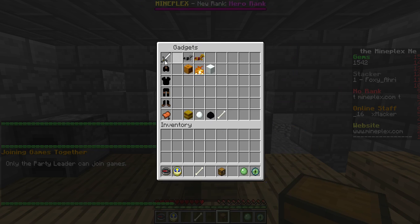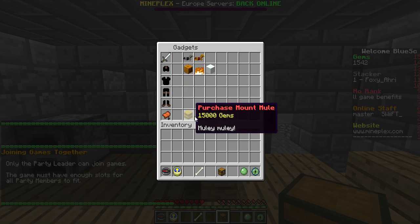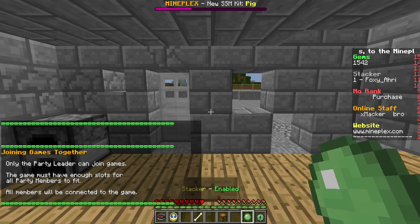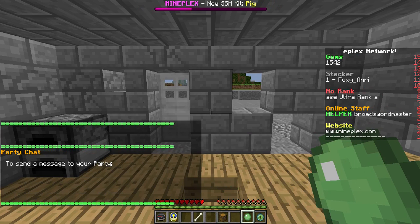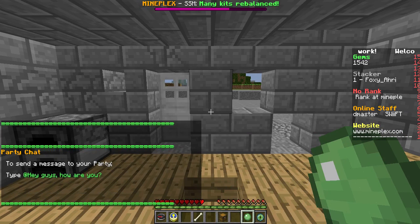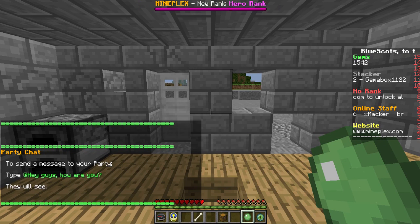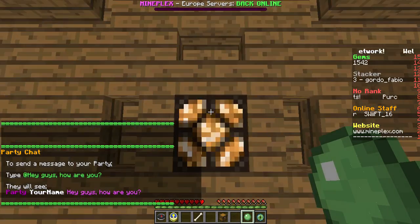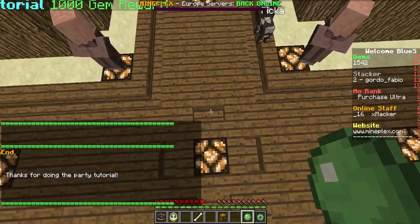This is the Gadget Menu where you can buy gadgets with in-game gems as well. There's some cool things you can use around the spawn. This one is Stacker — it's really funny. Somebody can stack you by right-clicking you if you have it enabled, and they'll be sitting on your head. Then you can throw them with a right-click again.